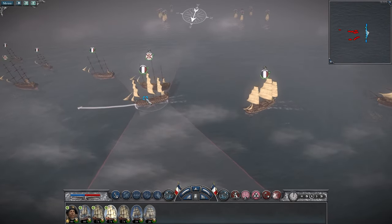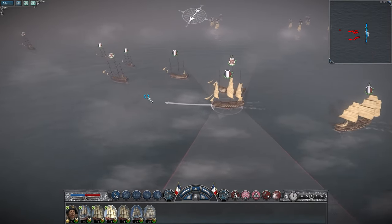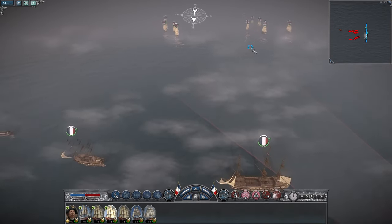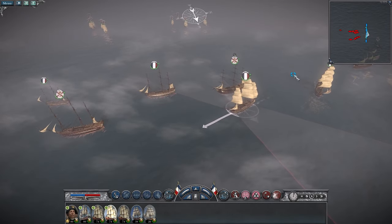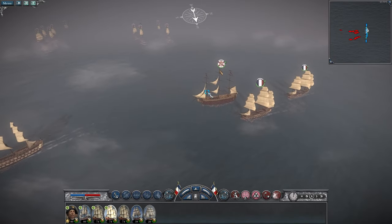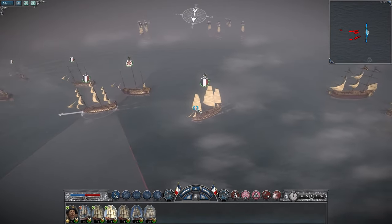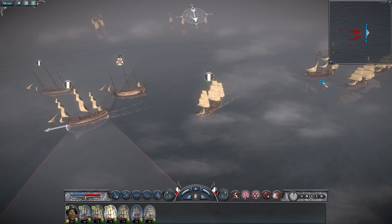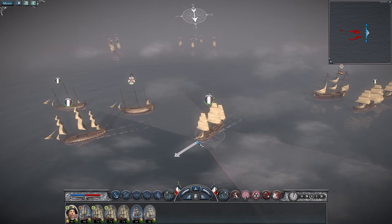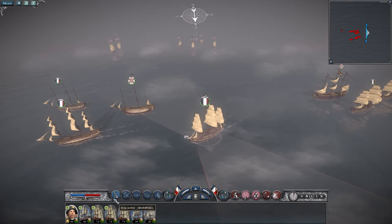We've got seven ships, and two of them are no match for the British fleet here. I'd give anything to be able to command the Spanish fleet right now, because if we had the Santissima Trinidad, I would try and have it flanked and just have it barrage the British fleet as they came in.